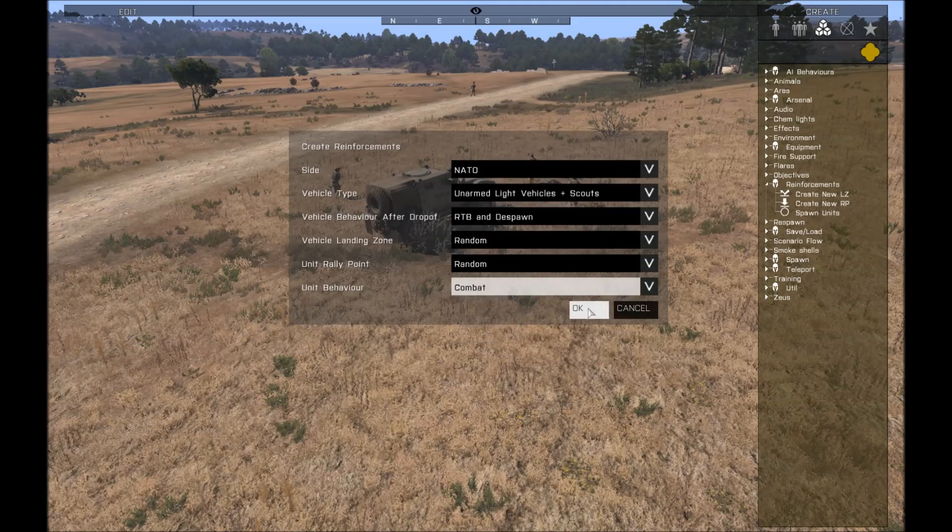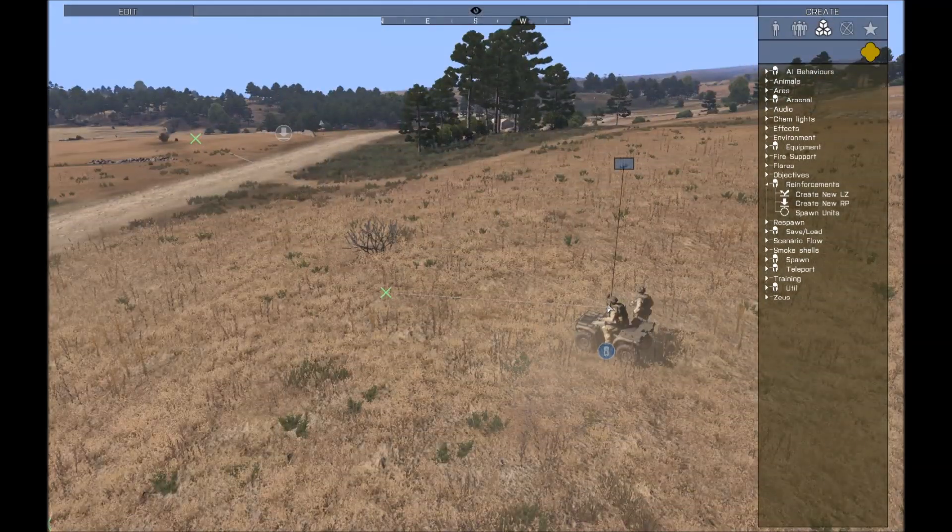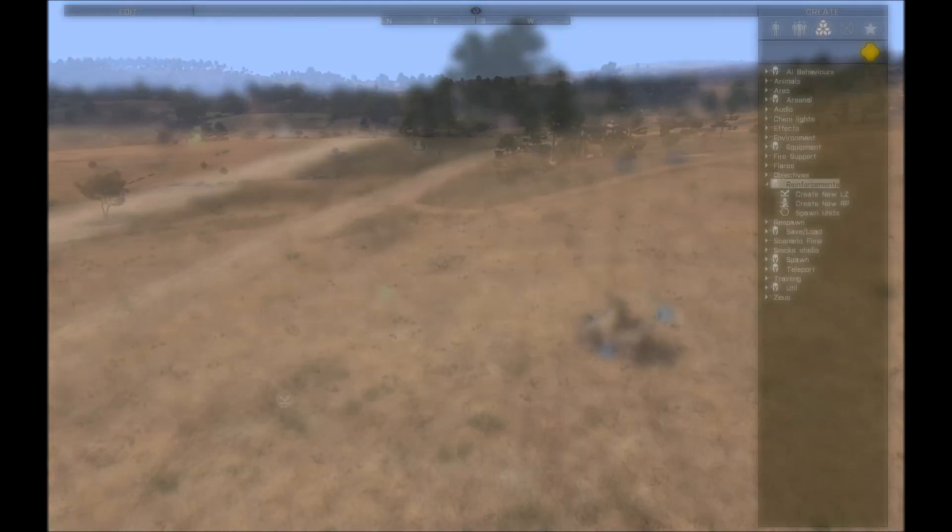And the last behavior option is combat. In combat they will move with their weapons up and quickly, and do things like lie down and cover each other as they move.